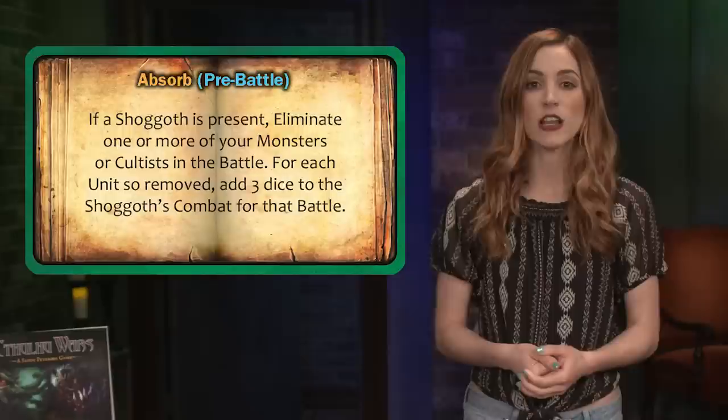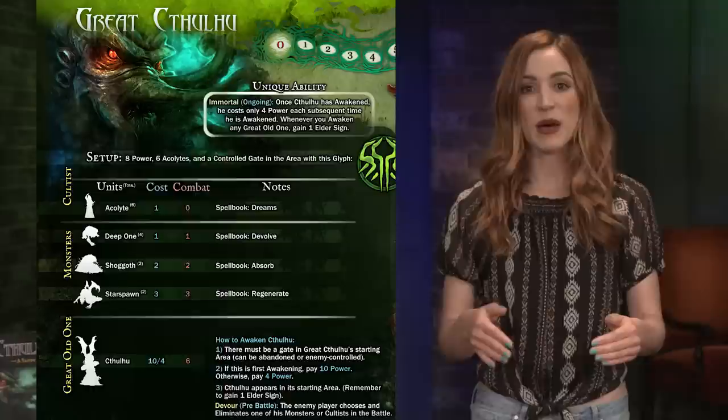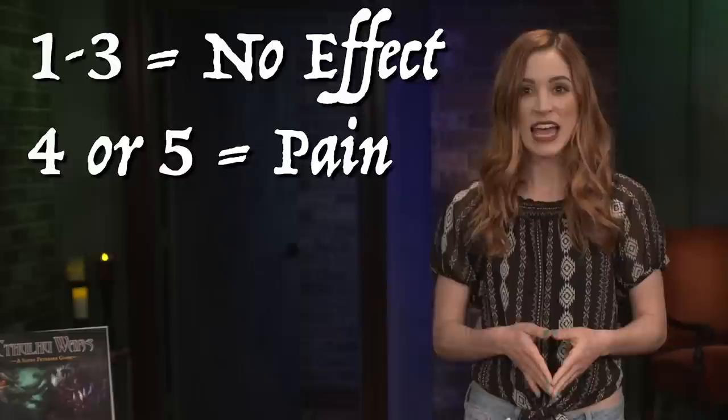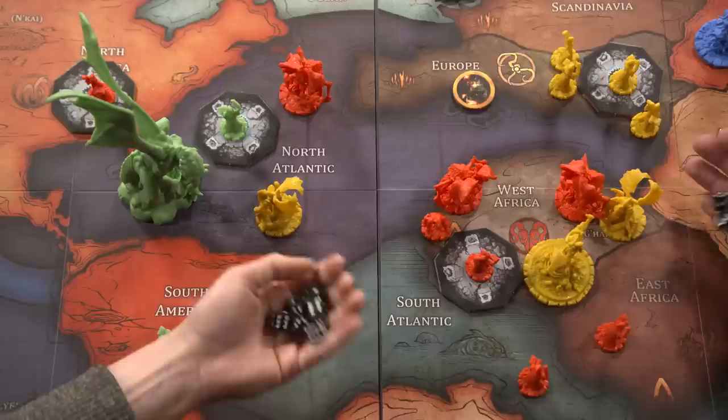Battle follows four steps. First, any pre-battle abilities listed for the combatants can be activated — the attacking player activates theirs first, followed by the defending player. After all powers have taken effect, both sides calculate their combat value by adding the unit's attributes together and rolling that number of dice. The results provide the roller with the number of assignable hits to opposing units. Results of one, two, or three provide nothing. A four or five provides a pain result, and a six is a kill result.